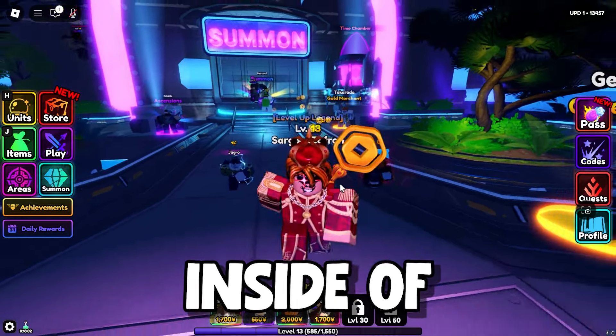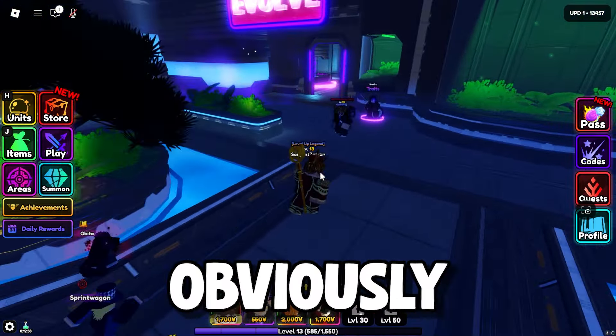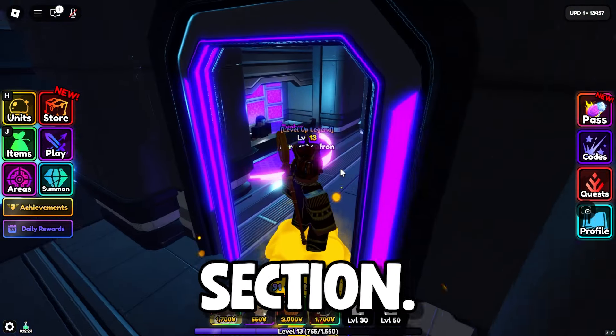To evolve your character inside of Anime Vanguards, the first thing you're going to have to do is take your character of choice, and you're going to start off by going over to the Evolve section.